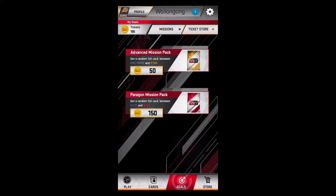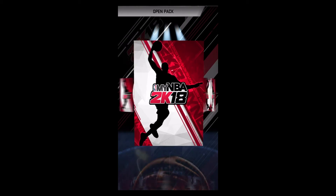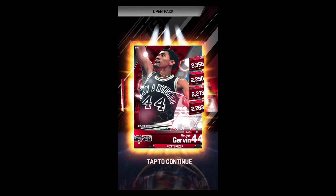And the last one — we are going to open a Paragon pack. This is a random foil card between elite and icon. It costs 150 tickets, which takes a while to get, but it has the potential to be absolutely great. I'll live with a superstar but I'll definitely take an icon. It is a foil card, which is most important. So let's buy this — 150 tickets! I only get to do this once a month, so let's get an icon card, come on baby, be great!